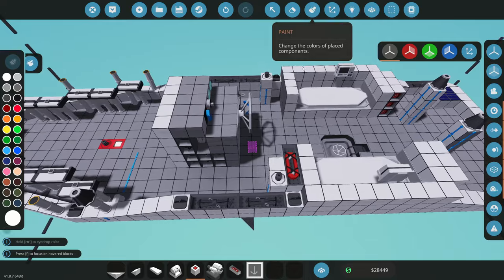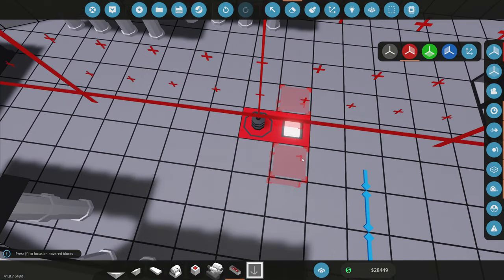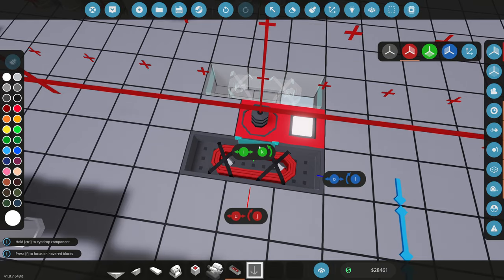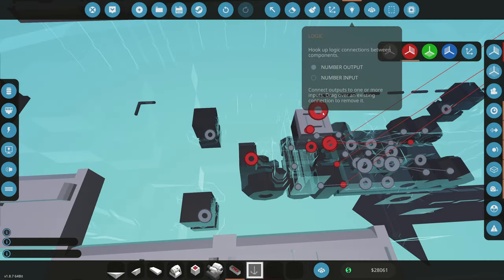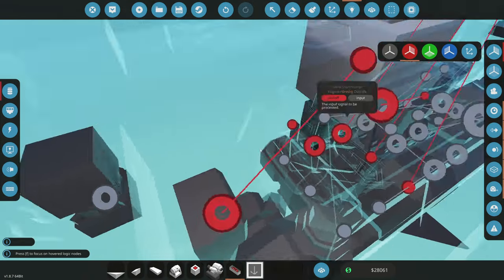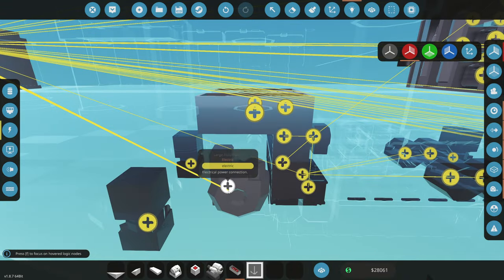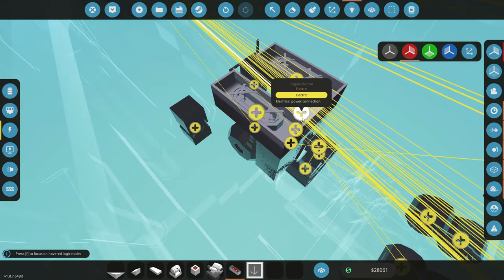We cannot forget about the hose — we're not using our fuel hose to fight fires. We'll put two hoses on just in case we lose one, since I tend to drop them. Now we need to connect this button to turn that on, and connect it to our electrical source on the bow of the ship — connect all electrical systems to the button.